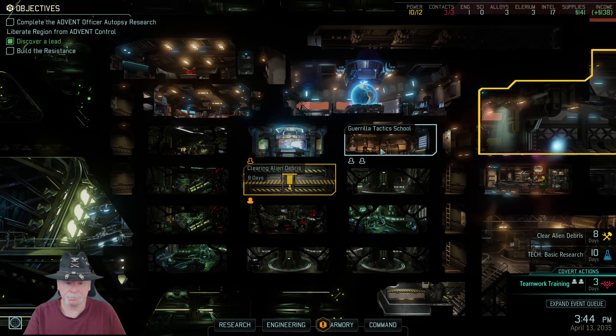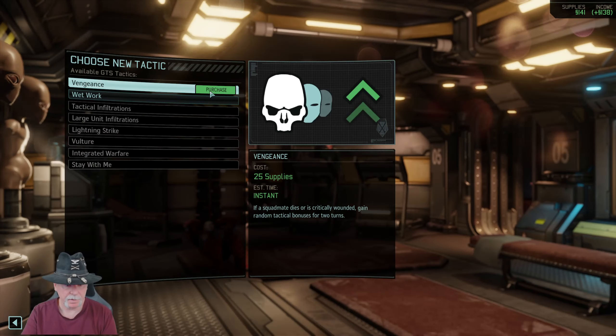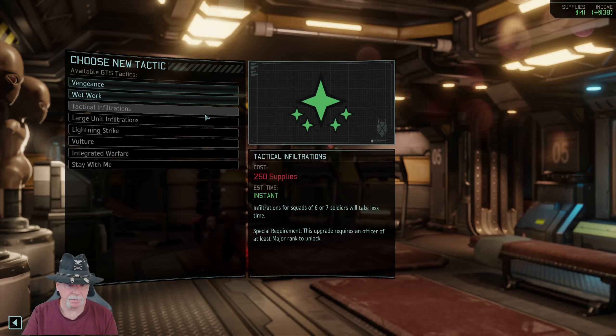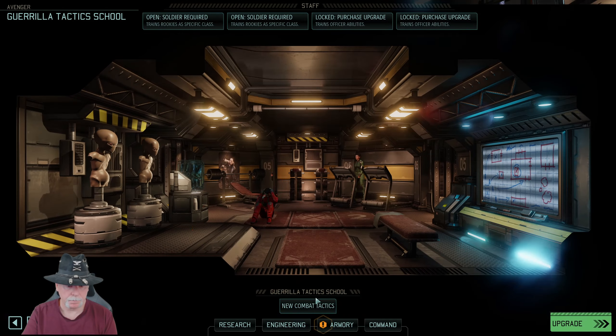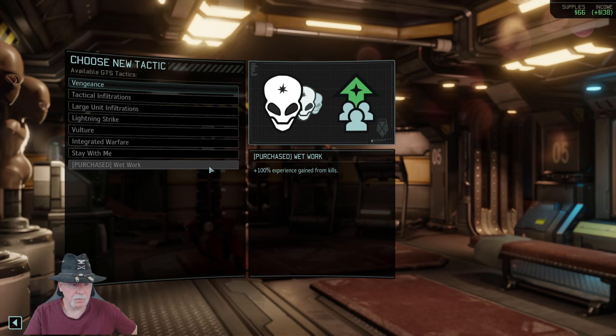We can go ahead and train some more guys. What do we want next? New combat tactics — Vengeance: squad mate dies or is critically wounded. Wet work — definitely. 100% experience gained — yeah, we need that. What about this? Squad mate dies or is critically wounded — because you get a random tactical bonus for two turns. That could be worth something. I suppose we want that anyway.